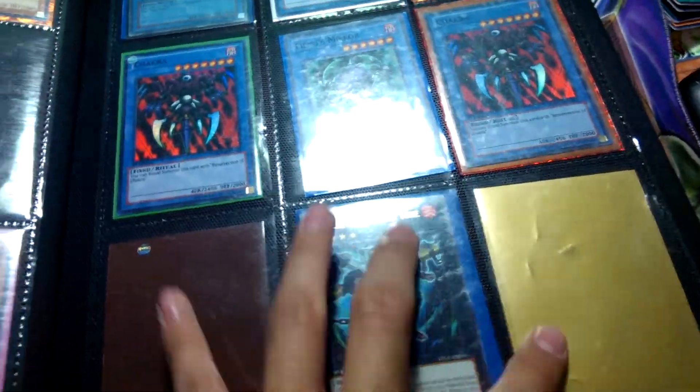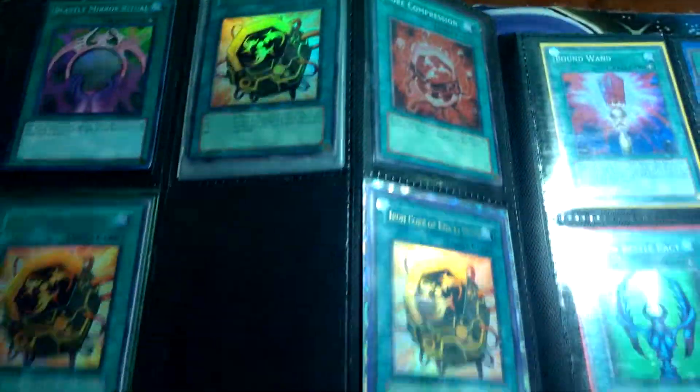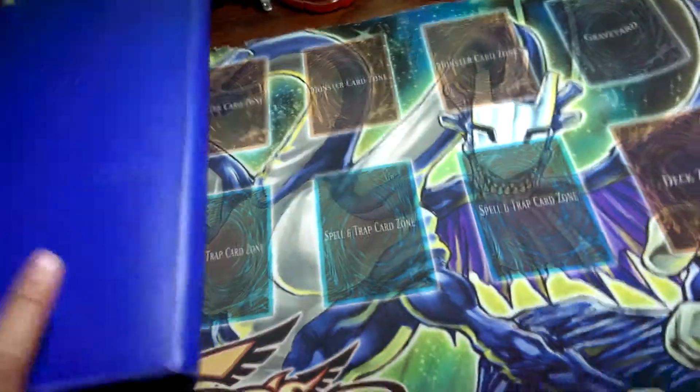I can get more of the yokes if you guys want. The card I'm looking for is Lead Yoke. That's it for the Ultra Pro binder — this is like the really low-end binder.